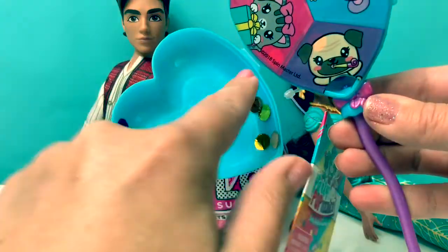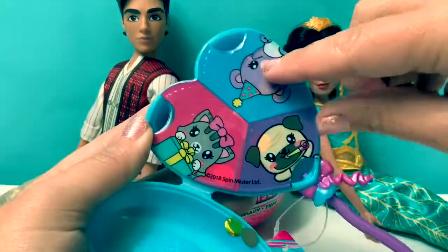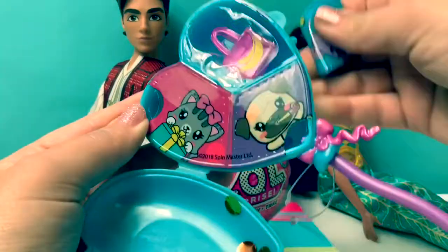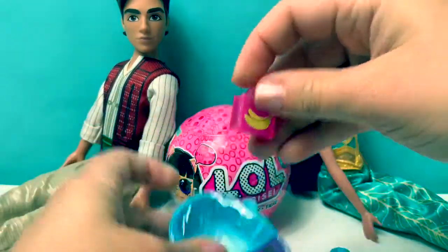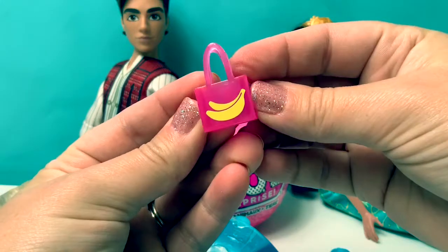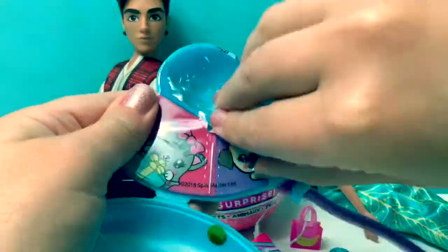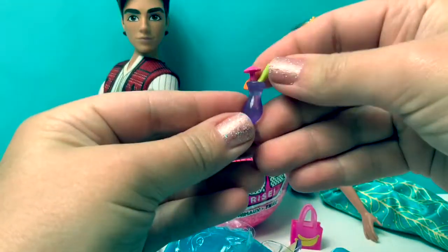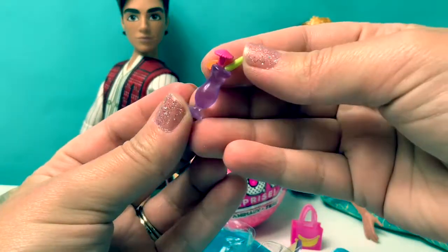I just noticed here's some confetti — pretty! Let's start with this one. Some more confetti popped out. Here we have a little bag and it has a banana. Let's open this doggie. This is a little party drink. How cute.